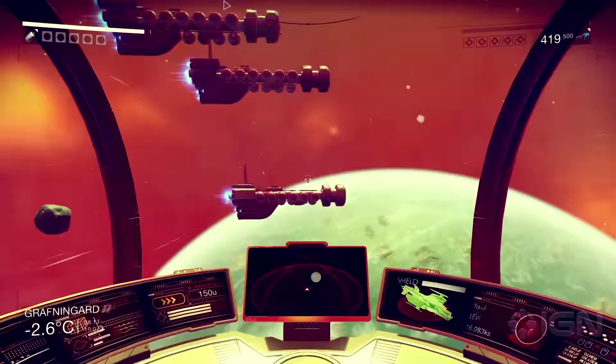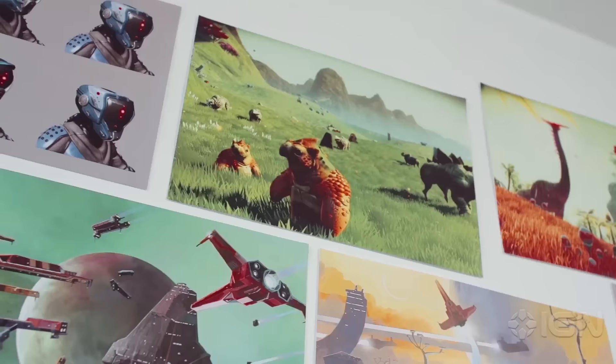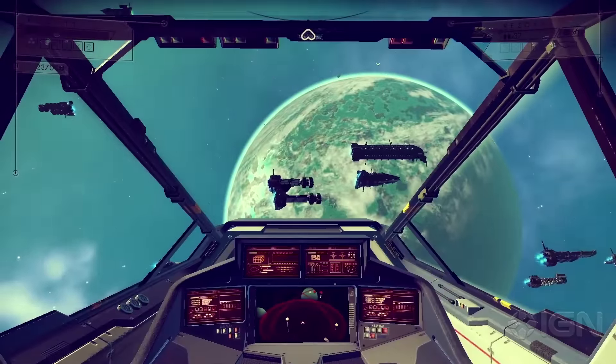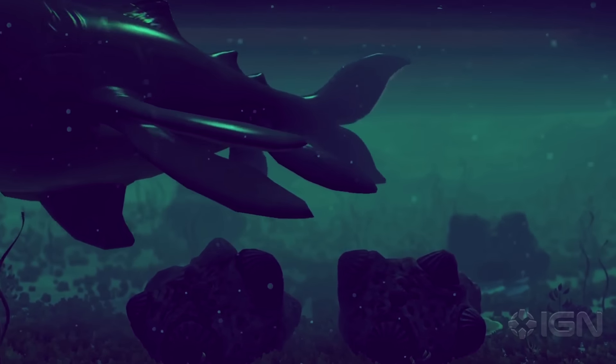I'm super excited to see what people find and what people really like. I'm hoping to see animated GIFs — things that allow people to find weird things and share them with their friends — because I don't know what they'll find. At this stage of a project, usually you'll know the game inside out, every single piece of artwork, and you'll be ready for it to release. But at this stage in No Man's Sky, we are still landing on planets and meeting a creature or seeing a planet and being like, 'wow.'